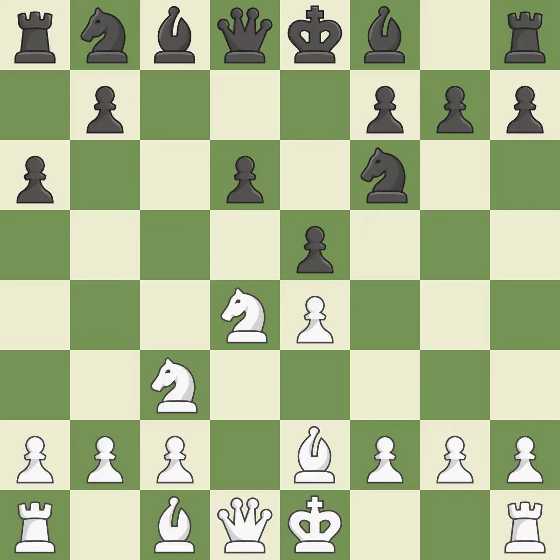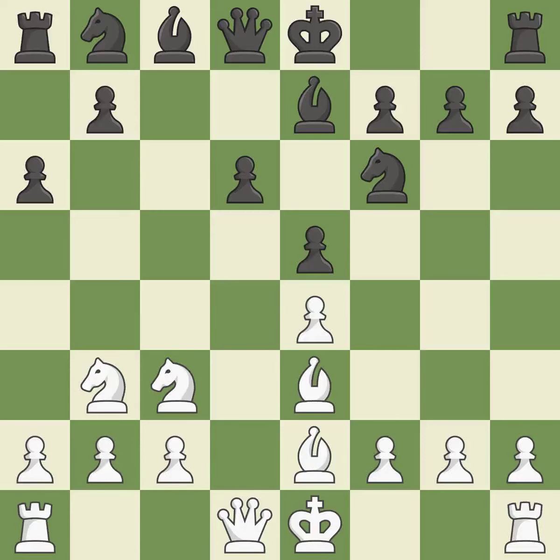E5 attacks the d4 knight and prepares to develop the dark-squared bishop to e7. Nb3 retreats the knight to the queen side where it controls the a5, c5, and d4 squares. Be7 develops the bishop and prepares to castle. Be3 develops the bishop toward the center and controls the d4 square. Be6 develops the bishop toward the center and controls the d5 square. It is the last book move.